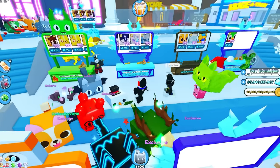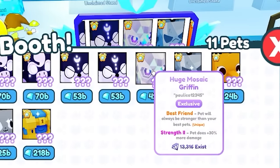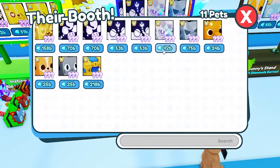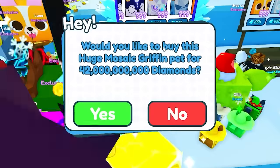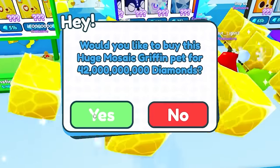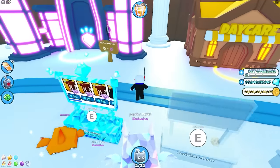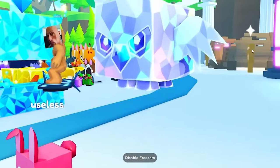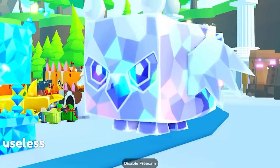Look how many huges are on sale. There's a huge mosaic griffin — I actually don't have one of those, and it's only asking 42 billion. Luckily I have 46 billion gems to spend, all from one starter bunny. Let's go ahead and buy a huge mosaic griffin for 42 billion gems! It's beautiful, it's glorious. Being the business mastermind I am, I managed to buy a huge pet just starting from one starter bunny. This was a good business day.